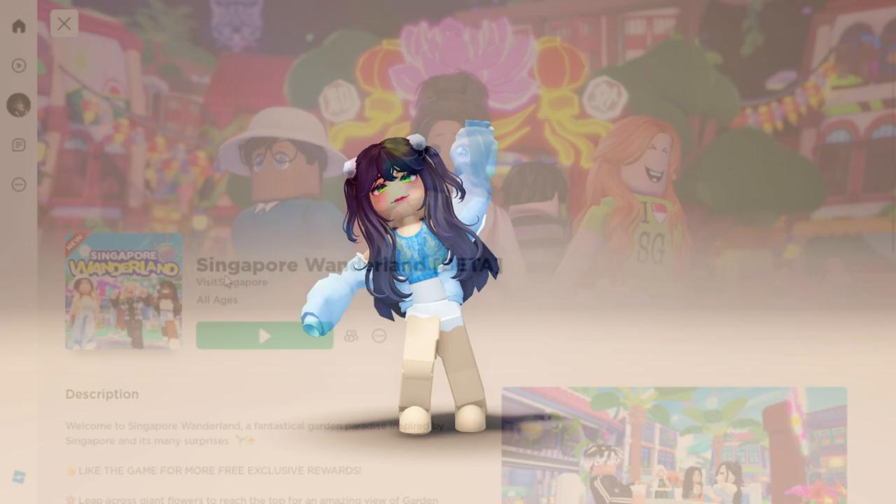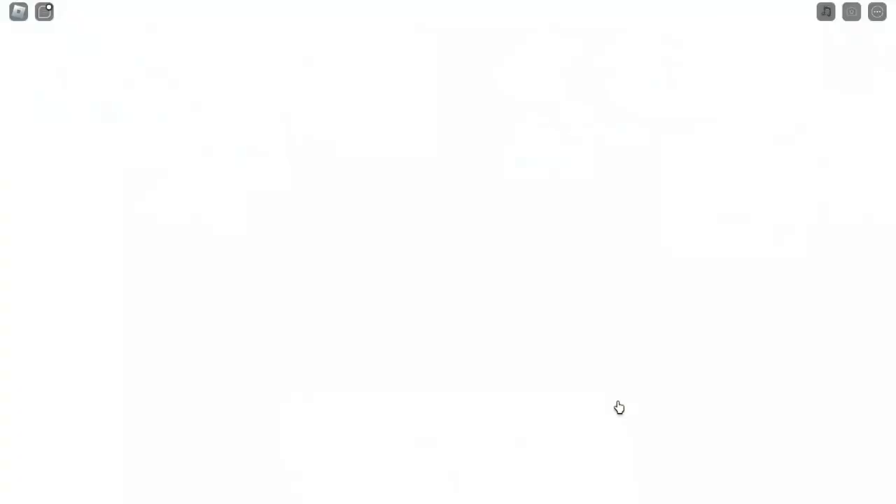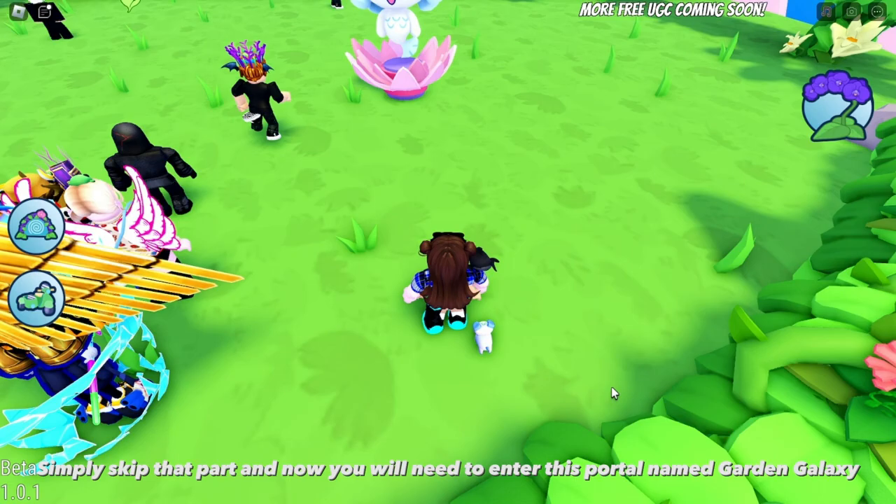Search up this game named Singapore Wonderland, created by Visit Singapore, and simply join the game. Once you join, Merrily will welcome you to the experience. Simply skip that part and you will need to enter this portal named Garden Galaxy. Enter the portal.